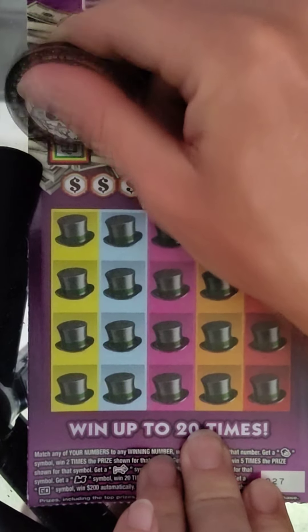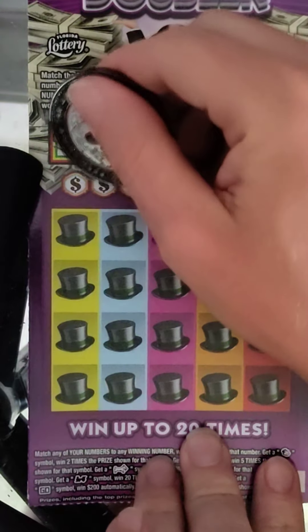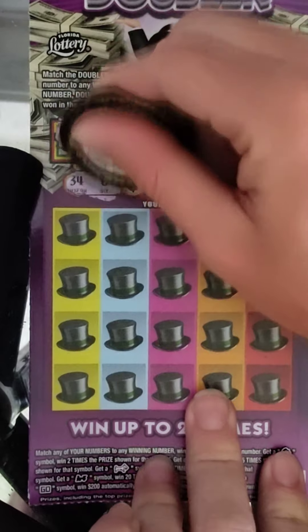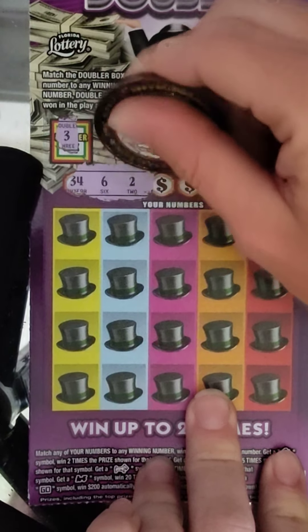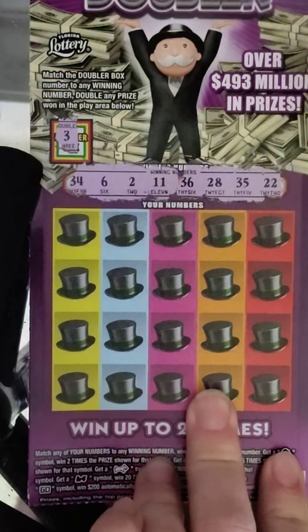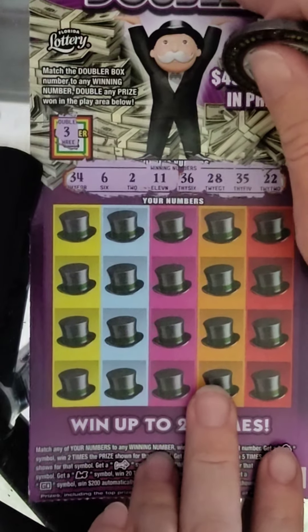Alright, let's check our doubler — that's number 3. Our winning numbers: 34, 6, 2, 11, 36, 28, 35, and 22. We did not get the doubler.